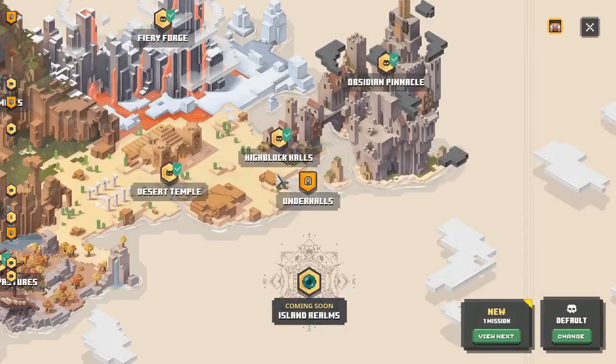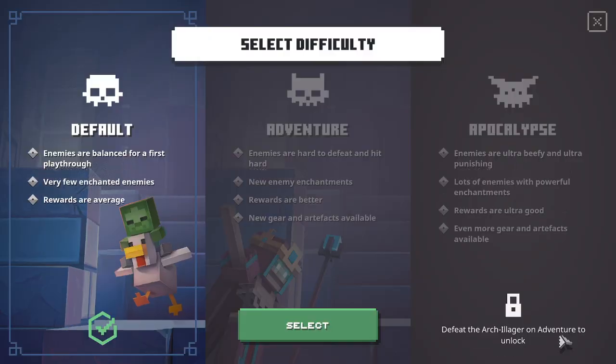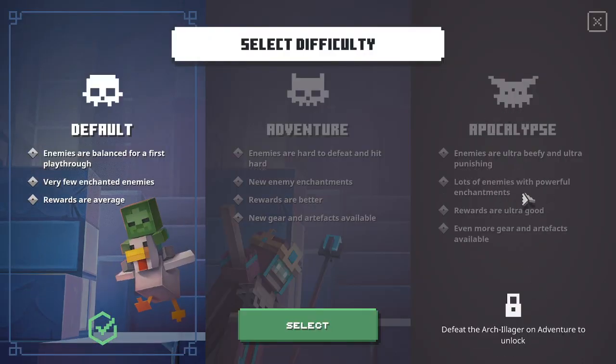First and foremost, the only way to unlock the Iron Golem — from what I've found at least, I might be wrong — is to unlock Apocalypse difficulty first. This is the only way I've found to get the Iron Golem pet and the artifact you need. That basically means you need to beat the game twice, on both default and adventure difficulty, and then unlock Apocalypse mode.